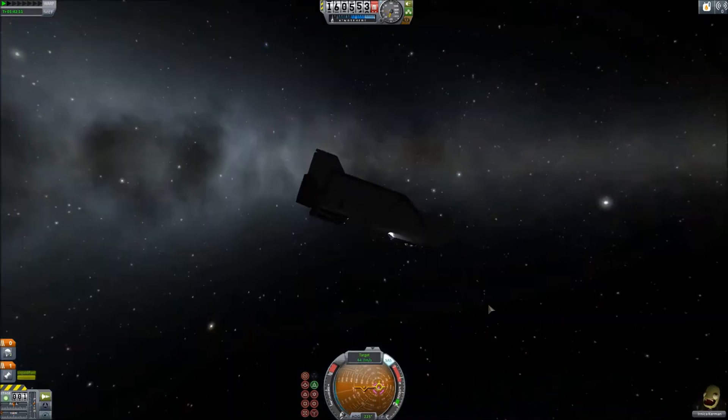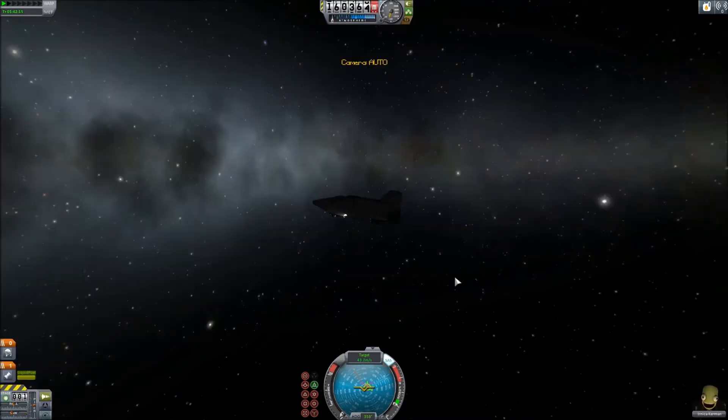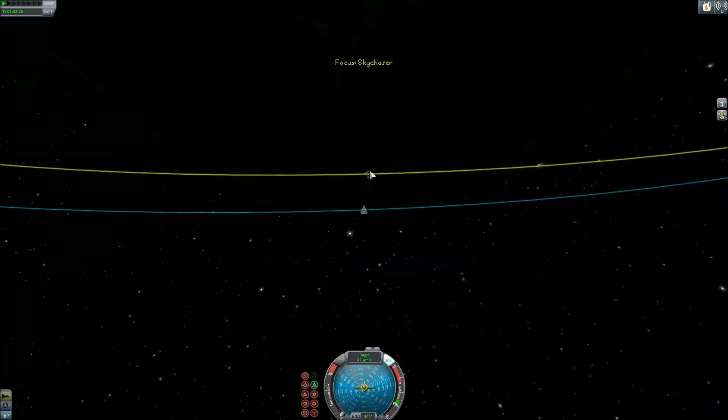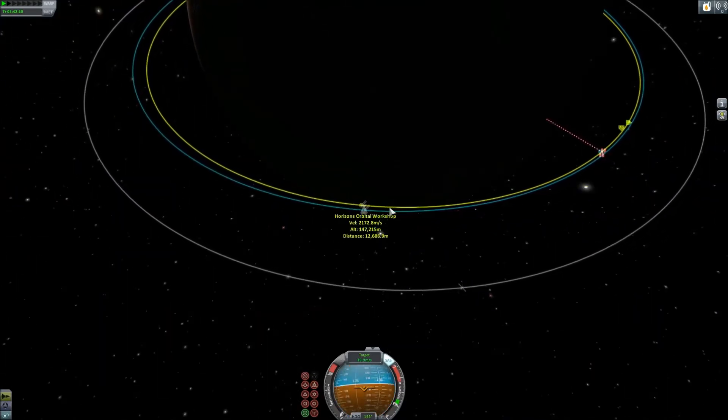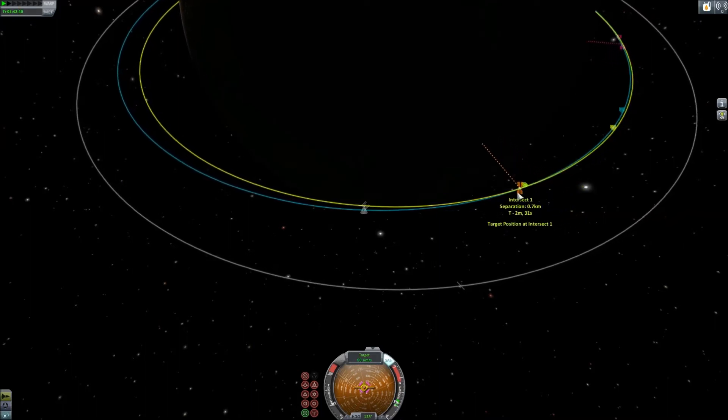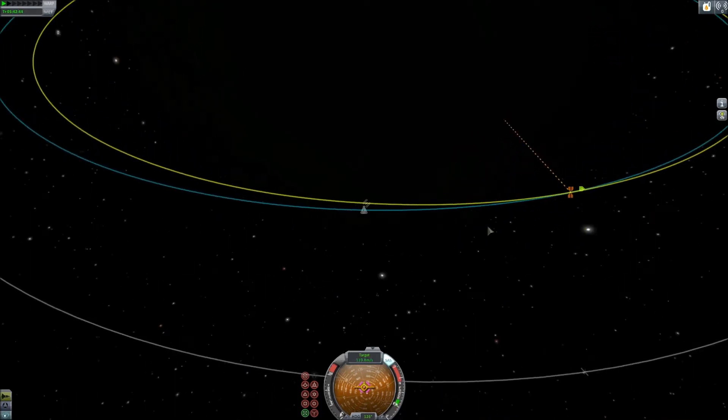It has air brakes for steering in the atmosphere and intakes. We're using a hybrid RAPIER engine, which allows us to use both intake air and liquid fuel, as well as rocket fuel and oxidizer in space. We'll be using mostly the oxidizer stage in space.